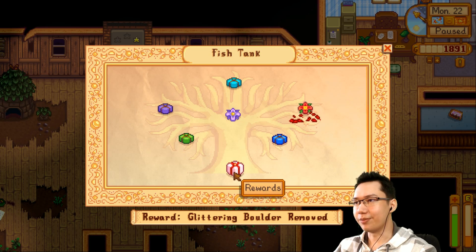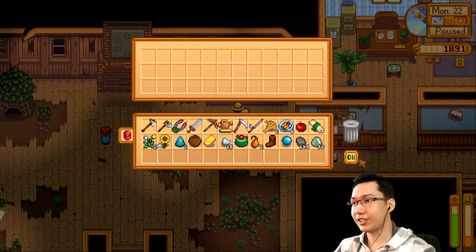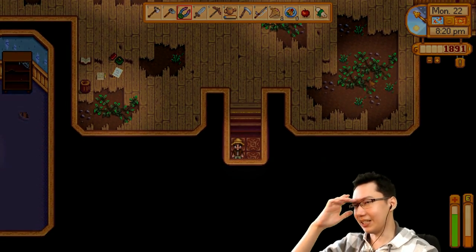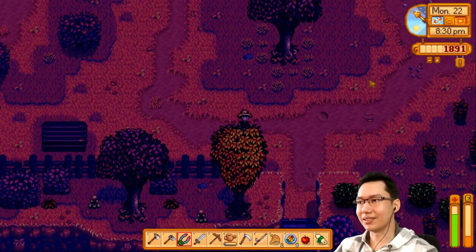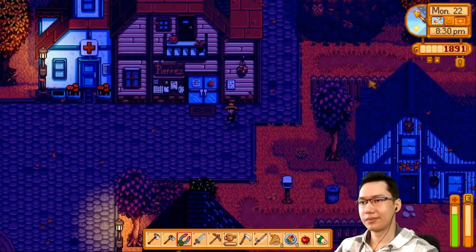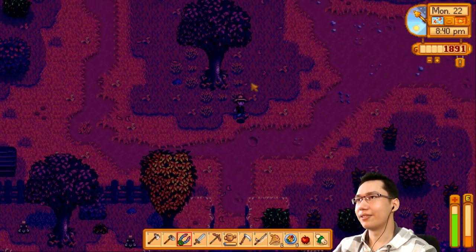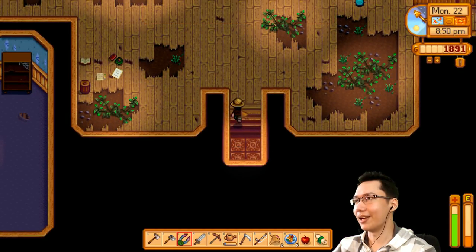What do you give me for that? Five dish of the sea plus three fishing — okay. Nothing incredibly useful but we can store that. The fishing bundle is the hardest for me because I don't particularly enjoy fishing. Oh — we have a frozen geode! I gotta remember that, we got two frozen geodes.